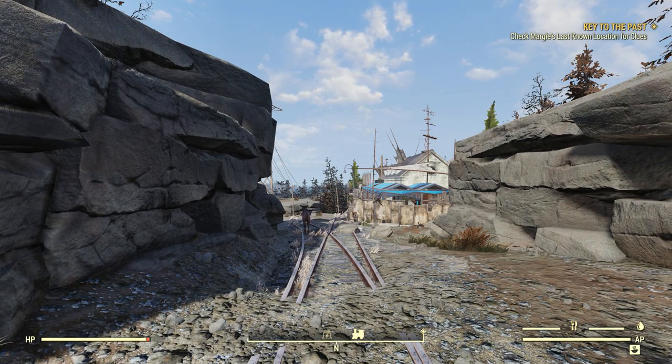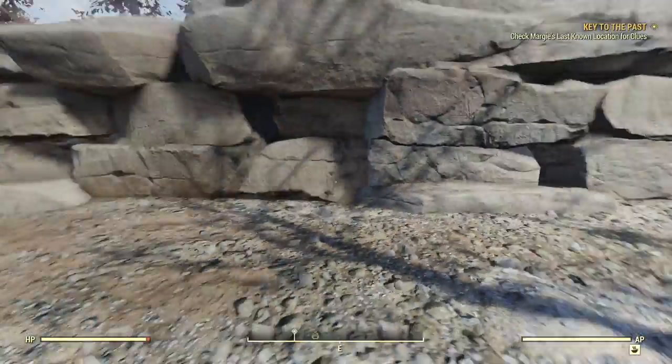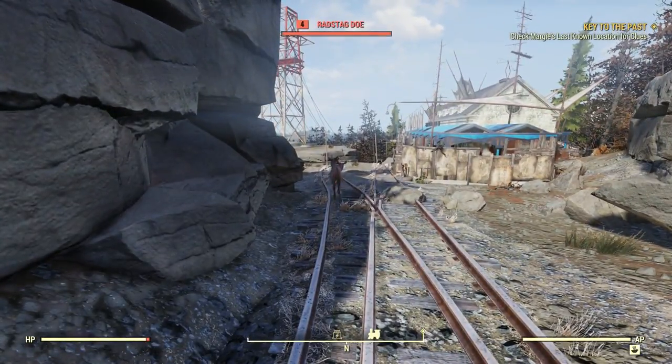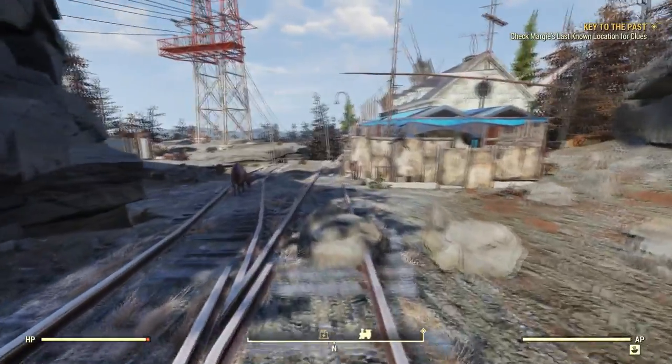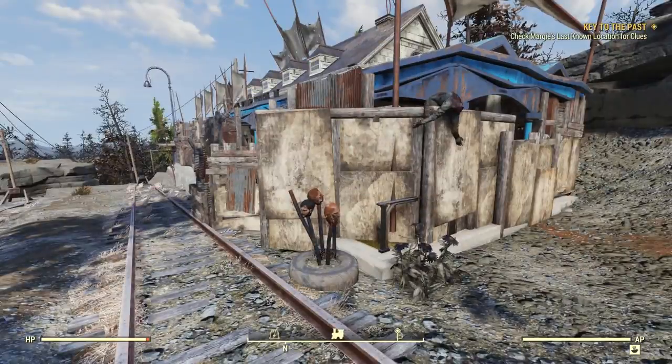Welcome back to Fallout 76, everybody. Thank you for joining me again. We're just outside of — I think that place is called Sunny Top Station — here on these train tracks. Hopefully no train comes while I'm standing here. I think this is a Rad Stag Doe. They generally just leave me alone, so I'll leave the Rad Stag Doe alone. Let's go over here to Sunny Top Station and probably sell off some stuff.